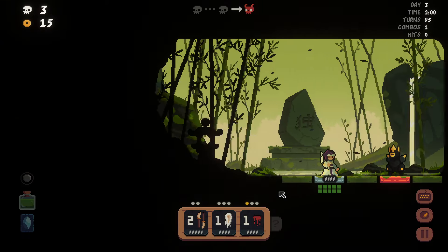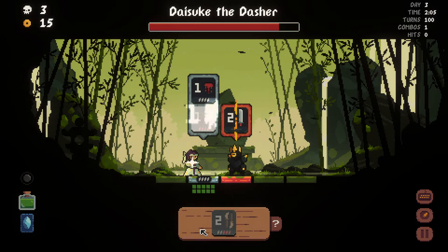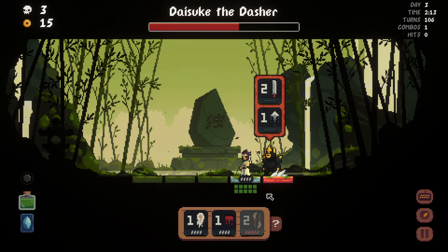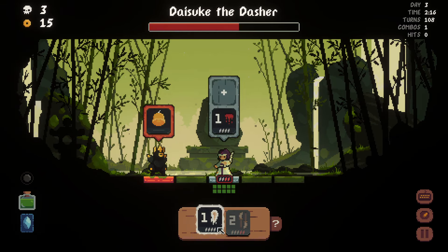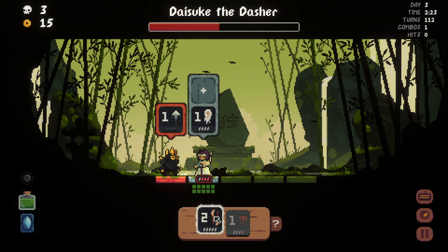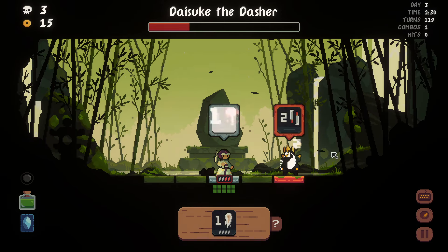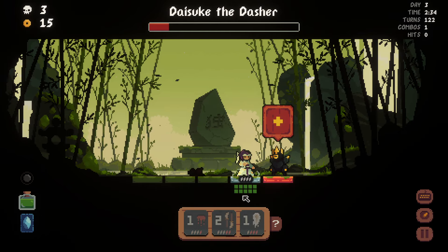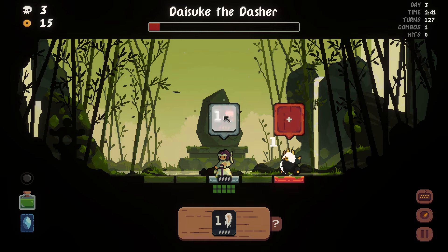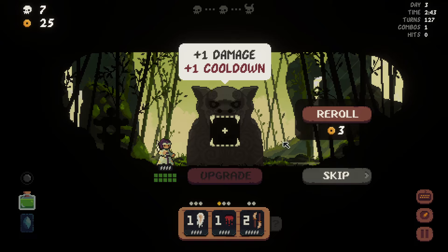We got Dicey the Dasher, which is great because this is the one that is not a nightmare. I'm gonna turn around in case he's dashing — that is his name after all. With the jujitsu lady you can deal with Daisuki, you just have to make sure you turn around in time and have your cooldown ready. That was actually kind of close. Punch you away from me — two HP. Let's get you down to zero and finish you off. Plus one damage, plus one cooldown.